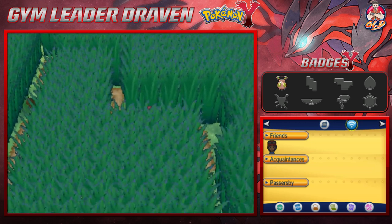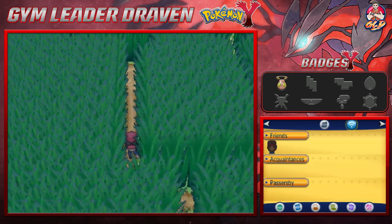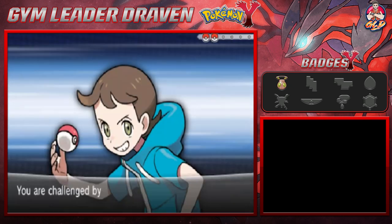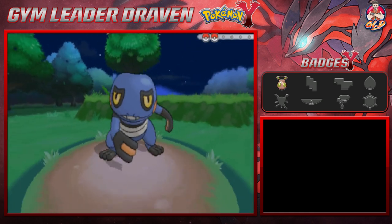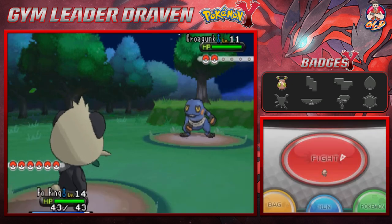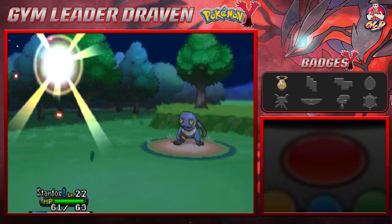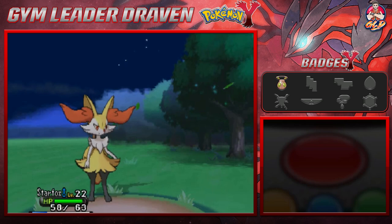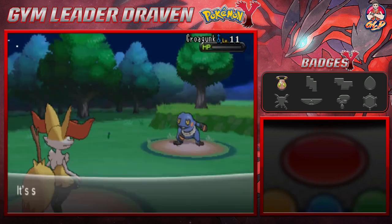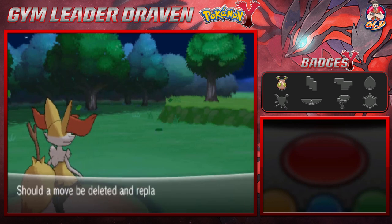Let's go with Po Ping — kick some names, take some names. Here we have an individual wanting to battle us — Jacob the Youngster coming out with a Croagunk. None of these moves will work so let's switch to Starfox. Here comes an Astonish attack — that doesn't work. Starfox, use Side Beam — quadruple damage on a Poison and Fighting type Pokemon! Po Ping is learning Comet Punch.